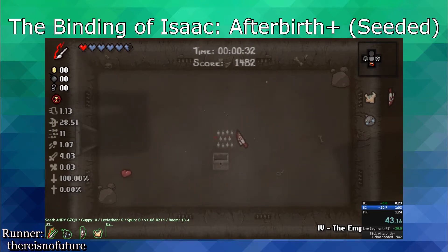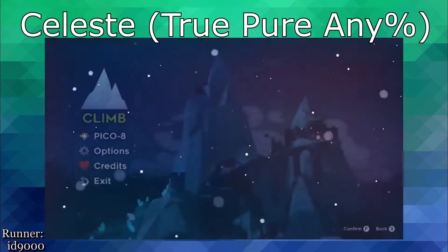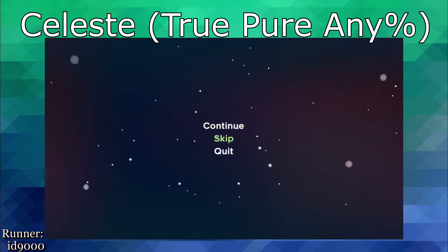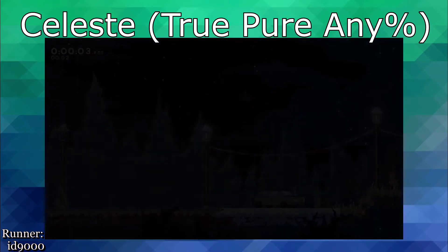To beat a dead horse, I'll use Celeste as an example. If the goal of speedrunning was to beat the game in as little time as possible, then Celeste would be an entirely dead game. The presence of assist mode, which plays the game for you, means that a time of 4 seconds and 284 milliseconds is the fastest time possible. It's impossible to even get somewhat close with an actual run.